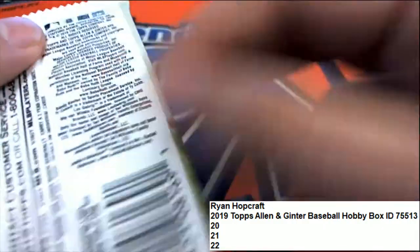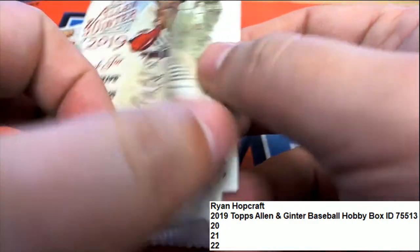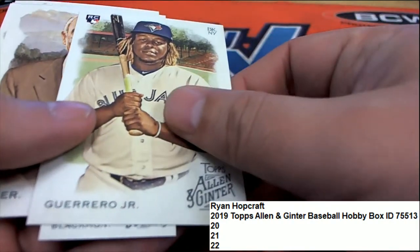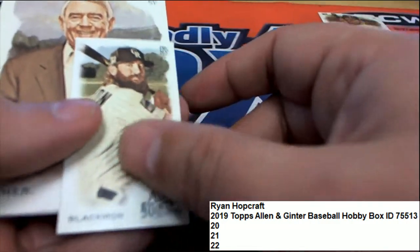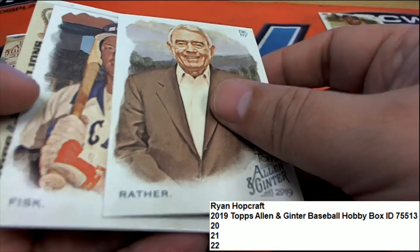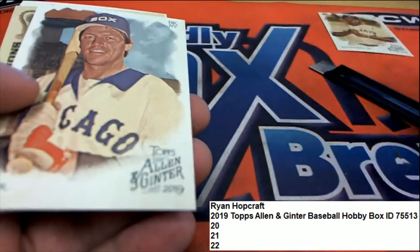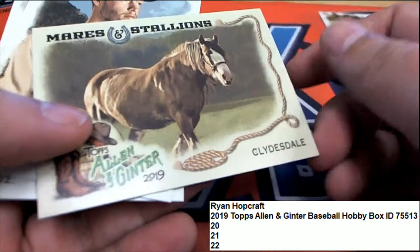In pack 21, we've got a nice rookie card of Vlad Guerrero Jr. That'll have to go into a case. We might have something else really nice coming up — Dan Rather, Carlton Fisk. Okay, it's a Clydesdale.